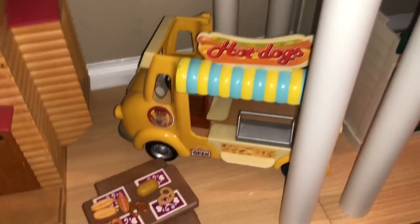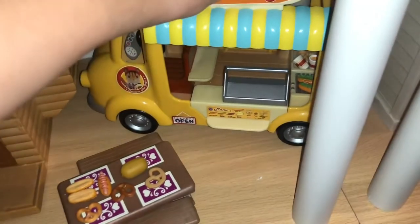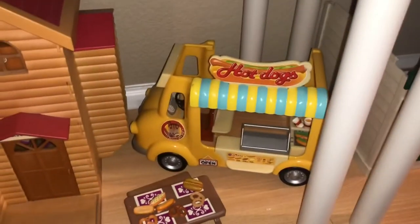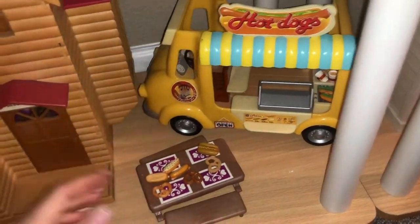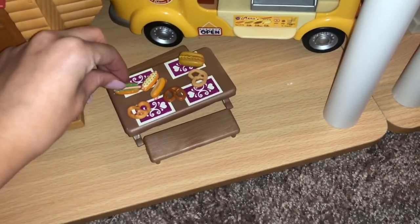Here is the hot dog van. I really liked this one before I got any of my more expensive playsets. These vans are a lot cheaper than the buildings — I think this one was about twenty to thirty dollars. I put a little picnic bench in front of it so people have a place to eat.